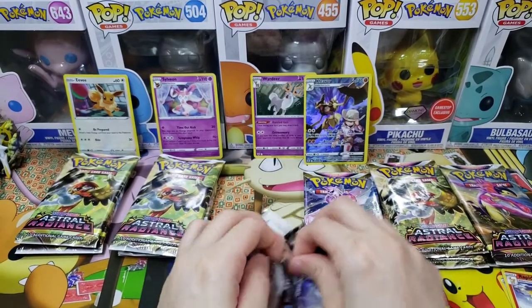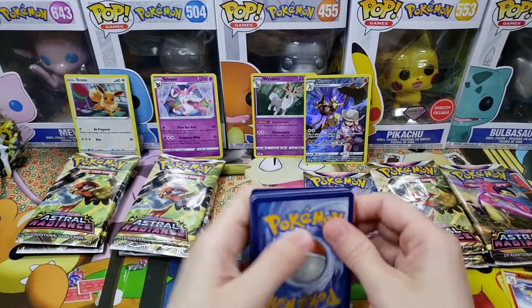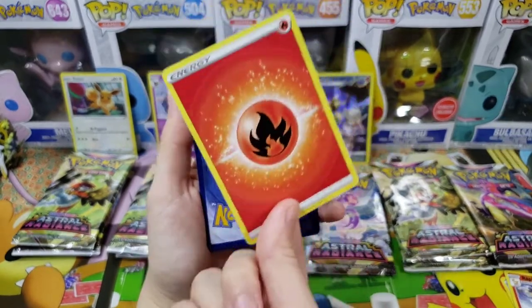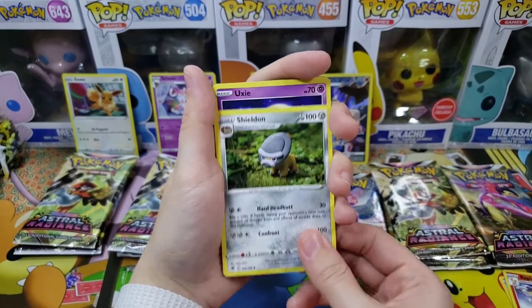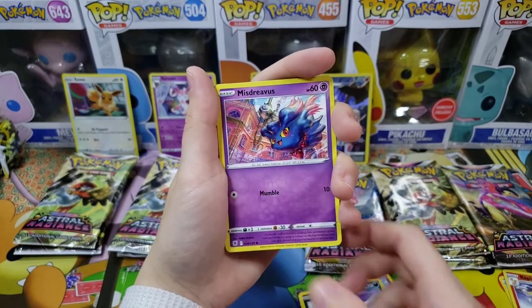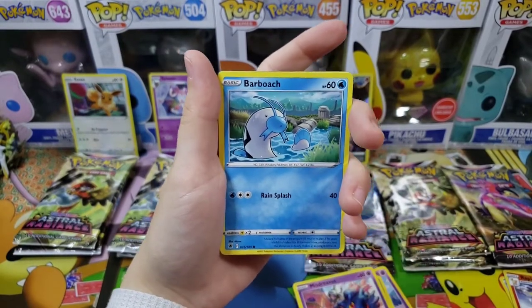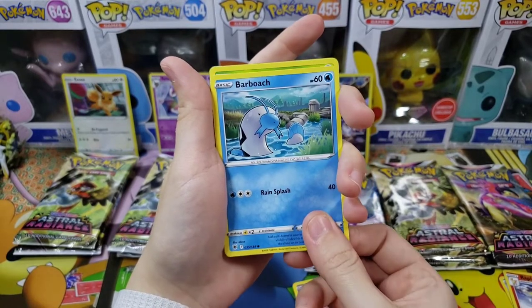Moving on to the Palkia Origin pack! Are we going to see a Beast Star, an Altar, or a gold card? I'd be okay with a gold card. Excited to open this one! Guess the energy — I'll go Grass, I'll go Fighting. It's Fire — close! We got Hisuian Sneasel, Misdreavus, and Barboach with his big kissy mouth. I see something peeking — a foil on the side!